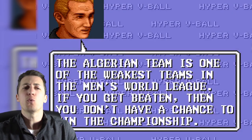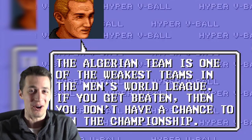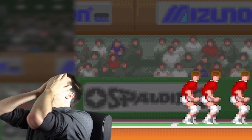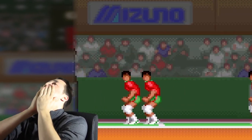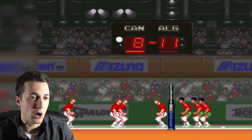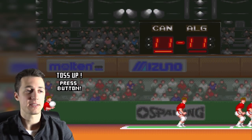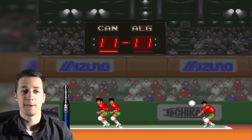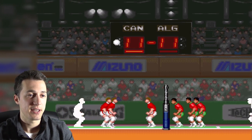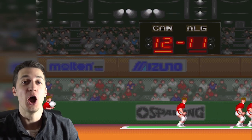The Algerian team is one of the weakest teams in the Men's World League. If you get beaten, then you don't have a chance to win the championship. Thanks, coach — thanks for the motivational speech, dude. How about a shorty? Oh no. Brutal. Alright, make a dig here, Canada. Dig! Free ball — now pound that thing. Come on, baby. Cabin. The guy's name is Cabin. What are these people who made this game think about Canada? Got it. Rollie! Yeah. We're going to win this game.